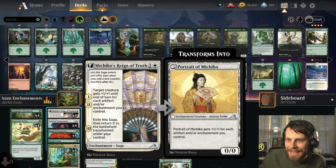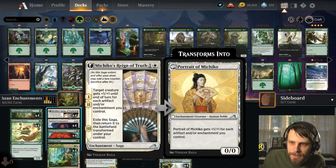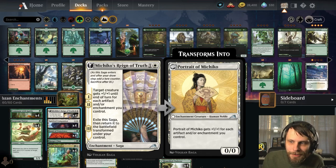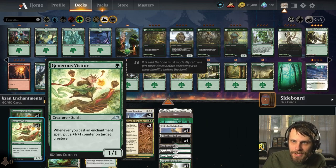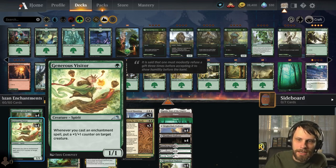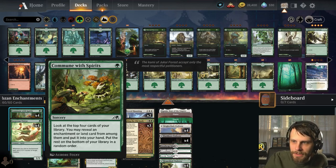The Reign of Truth is here — kind of an interesting saga. On chapters one and two, target creature gets +1/+1 until end of turn for each artifact or enchantment you control, which alone is pretty powerful in this deck. On chapter three, you exile it and get Portrait of Michiko, which gets +1/+1 for each artifact or enchantment you control — just a really big beater. We have Generous Visitor, which will ideally get a bunch of counters throughout the game. And last but not least, Commune with the Spirits to smooth out our draws.